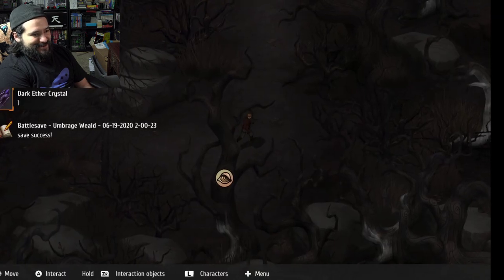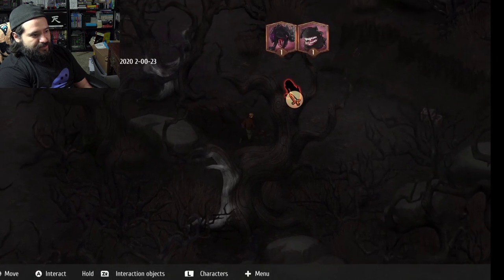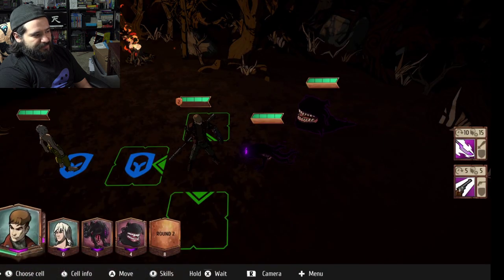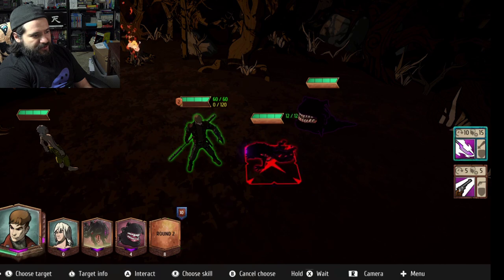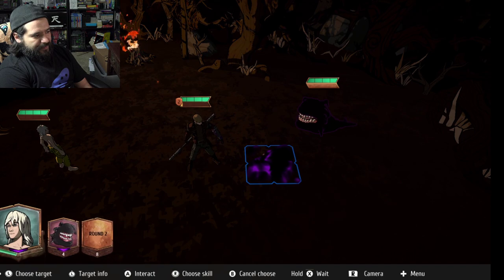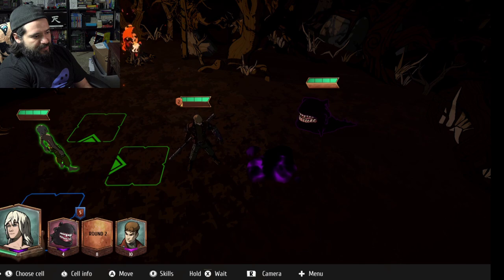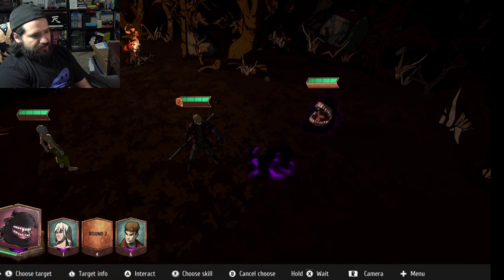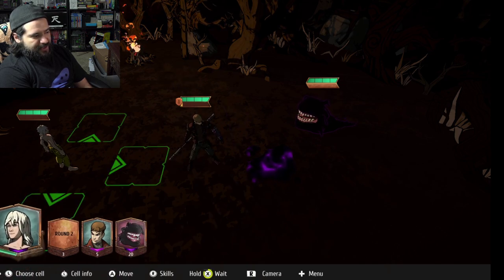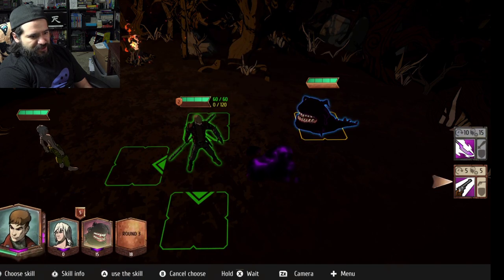Here we go — some more enemies. Let's go ahead and use my close attack, my melee. I think that got him. Do you have to move your guy? I'll choose wait. I avoided that attack. We'll choose wait again. Why'd that guy have two attacks in a row? That was pretty strange.